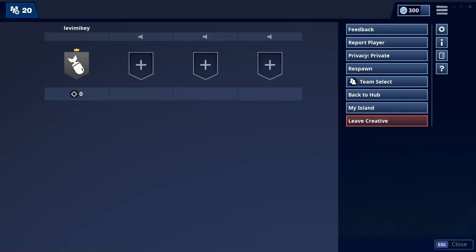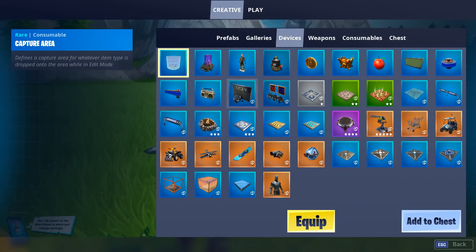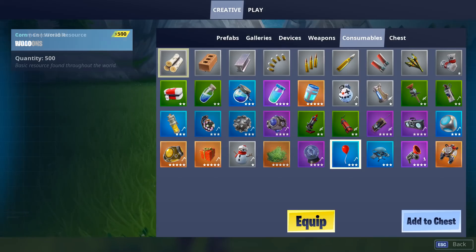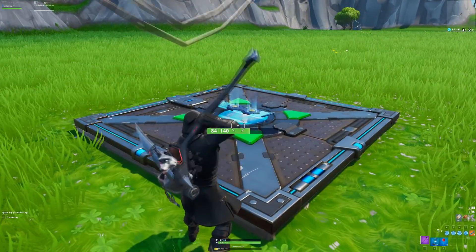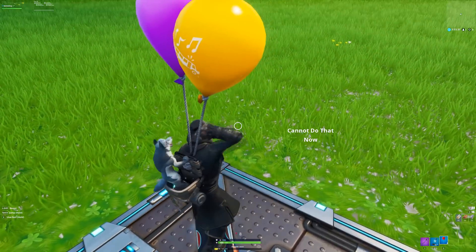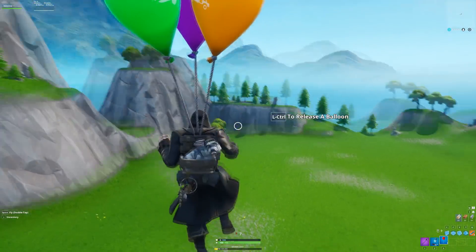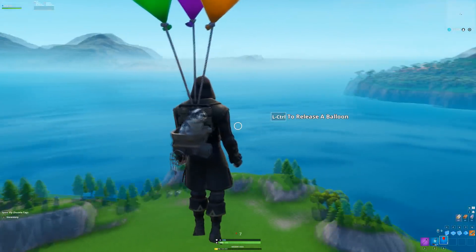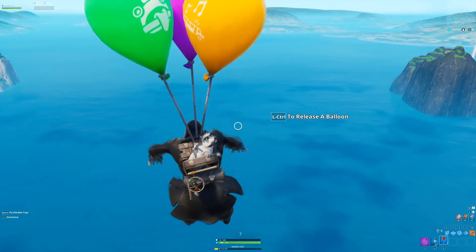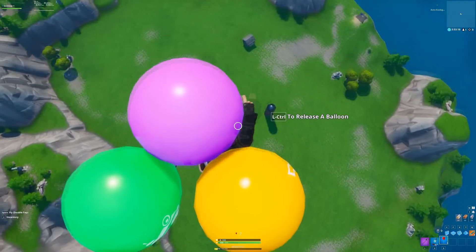For the fifth glitch, I'm going to show you how you can emote while flying in Fortnite. Open your inventory, go to devices, and grab a hoverboard — the driftboard spawn. Then go to consumables and grab balloons. Place the balloons on your hoverboard, hop into your hoverboard, and deploy three balloons. Then do an emote — I'm going to do Boogie Down — and then hop off. You are still doing your emote while flying in midair. This will really freak out your friends.